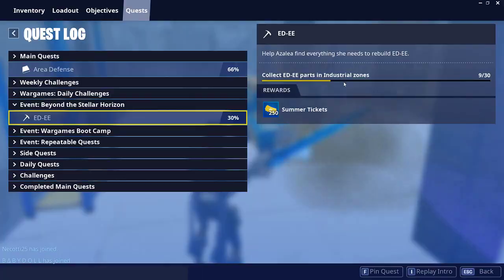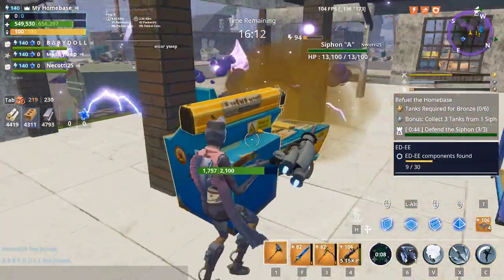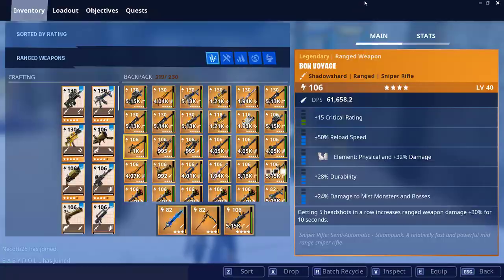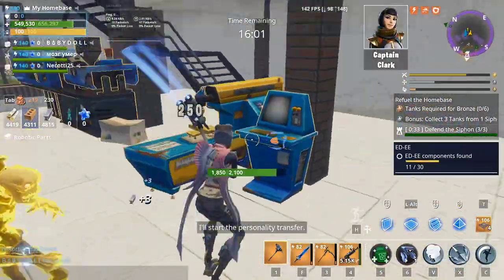So you have to be in the industrial parts zone and the way you can collect it is just go to the factories. You'll see this type of buildings and stuff and all you got to do is just collect. Now let's go ahead and get some from over here.